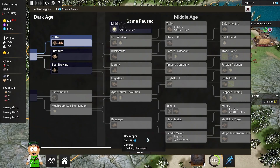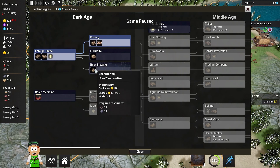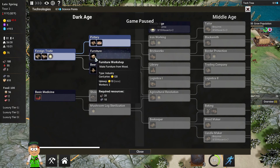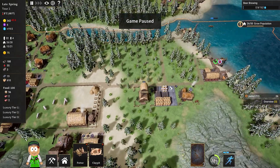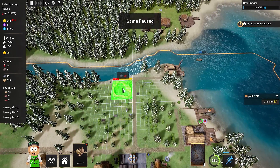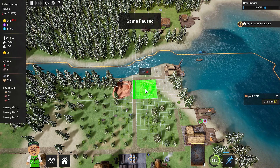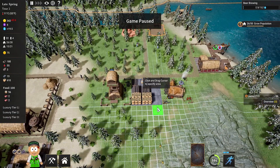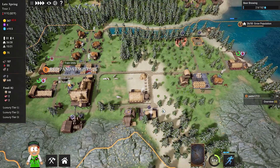Research is completed. I can't research the next thing yet because we don't have houses at level 2 — we'll get to that later. Right now we can have beer brewing or furniture. I'm going to unlock the Potter and the Clay Pit. The Clay Pit needs to be close to the river — I can place it right here next to the river, and the pottery maker right next to it for a very short transport distance.